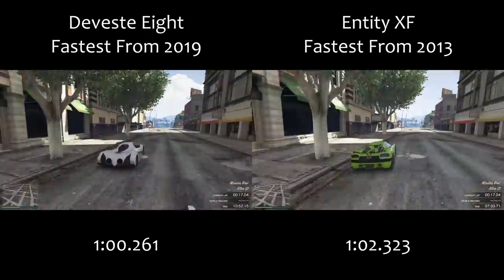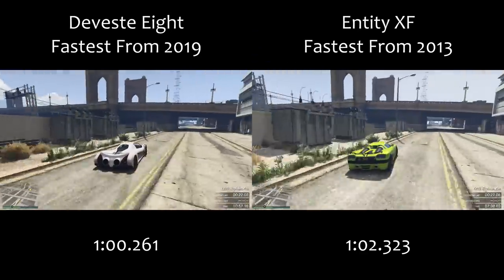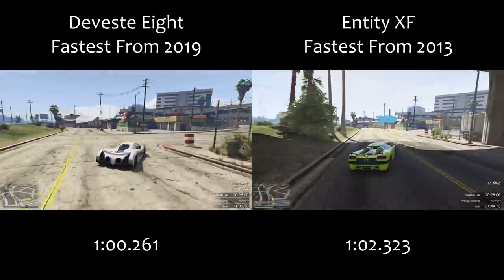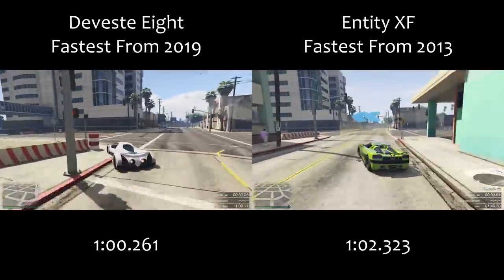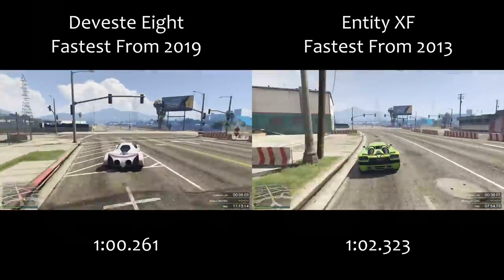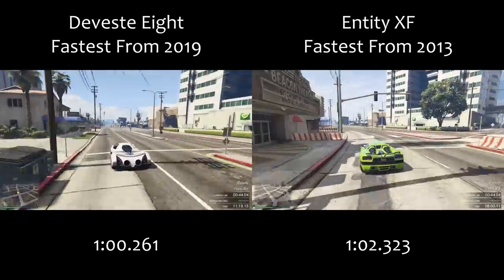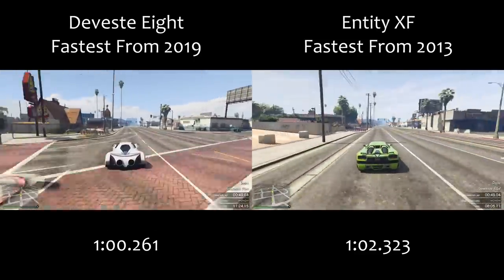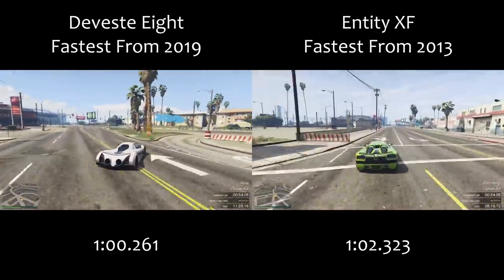Comparing the fastest car from 2019 versus the fastest from 2013, we don't really see an awful lot of difference in lap time, but throughout the years we've seen a big difference in the types of vehicles — rocket powered, downforce vehicles. From 2016, 2017, and 2018, the top vehicles were all rocket powered, but that's why I included the top five list from second to fifth place, because there's quite an interesting selection of vehicles in those top fives from each year.